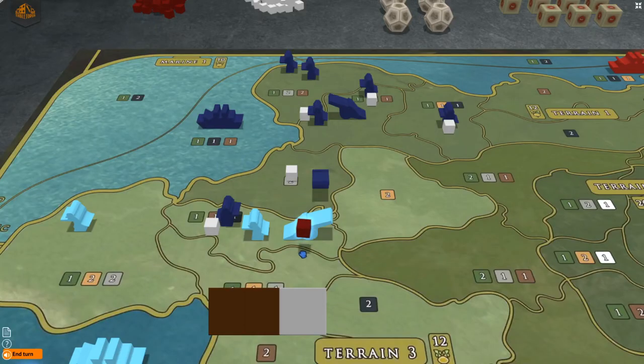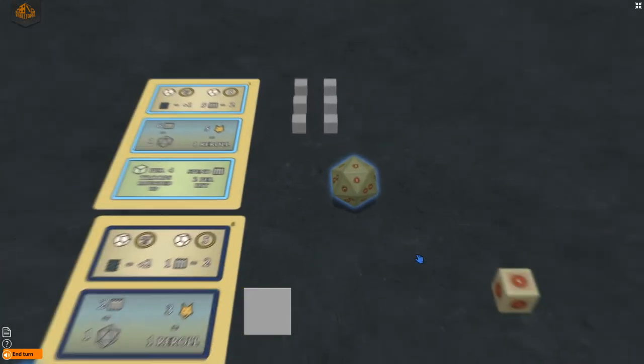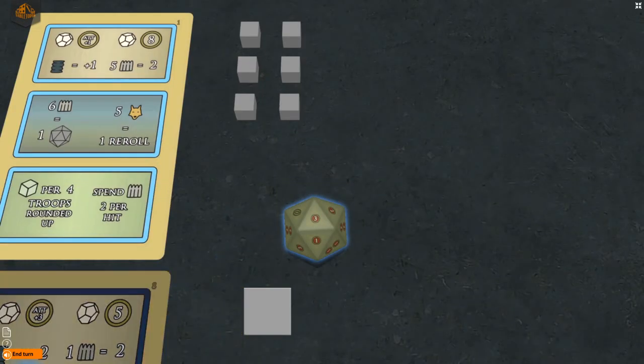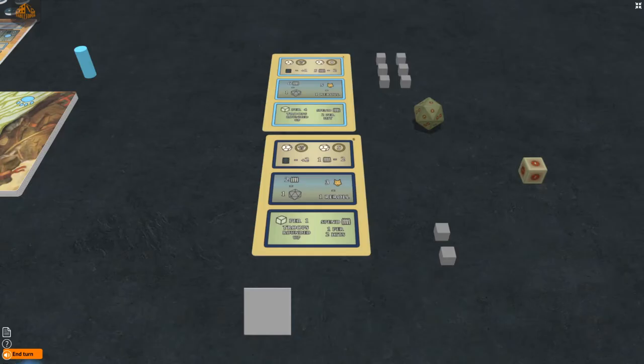Place one wound cube next to the anarchist's gun. Now the anarchists pay ammo to roll a die for their gun. The anarchists roll a 3, which is applied to your gun. This would normally be sufficient to defeat your gun, but your gun has 1 XP cube and thus survives.